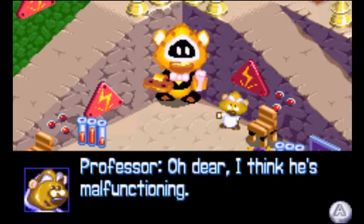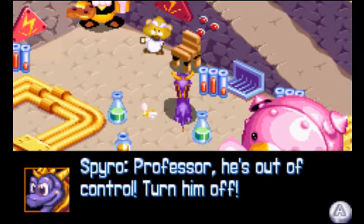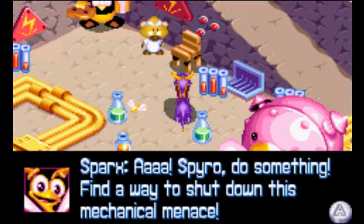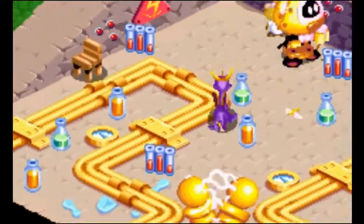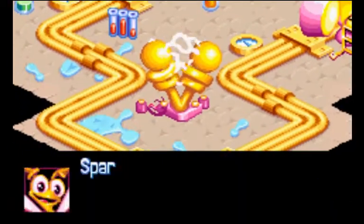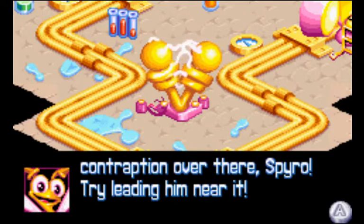Oh dear, I think he's malfunctioning. Professor, he's out of control — turn him off! Wait! I forgot to install the off switch. I can't turn him off. Spyro, do something! Find a way to shut down this mechanical menace. He can overload his circuits somehow — it might cause him to shut down. Looks like there's a lot of overload potential in that electrical contraption over there, Spyro. Try luring him near it.